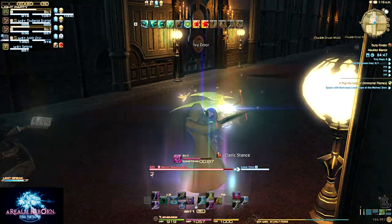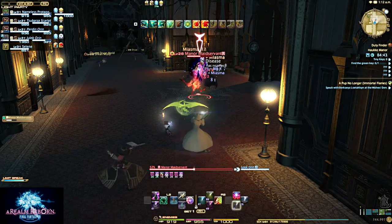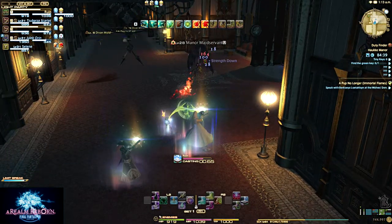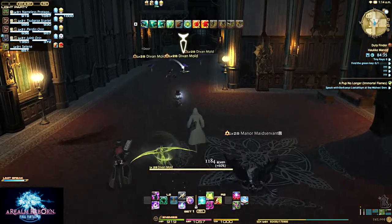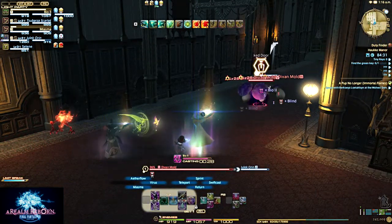Here we have an ivy door — it's not just a regular locked door, it is an ivy door. So the regular small keys, which are universal throughout the whole dungeon, will not work here. As you can see on our objectives, one of which is to find the green key, which will fit through the ivy door — because ivy is green, apparently.